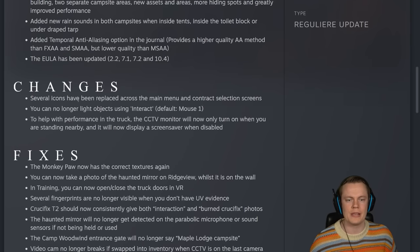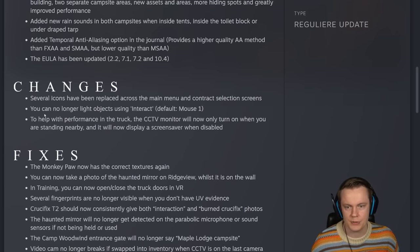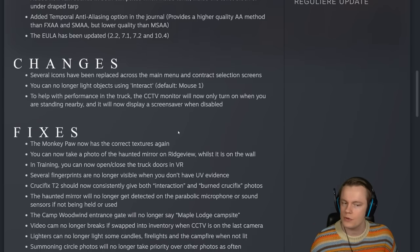Several icons have been replaced across the main menu and contract selection screens. You can no longer light objects using interact — default mouse one. To help with performance in the truck, the CCTV monitor will now only turn on when you are standing nearby, and it will now display a screensaver when disabled.